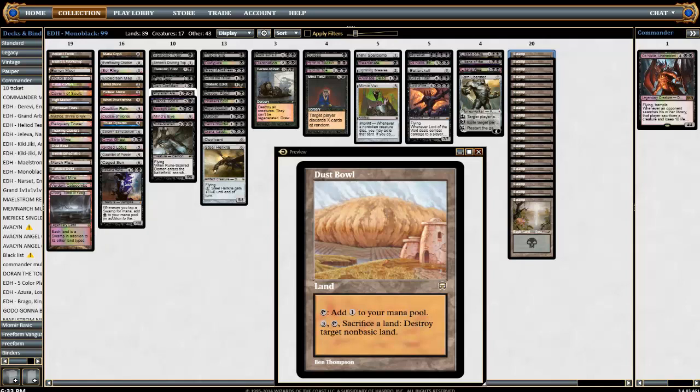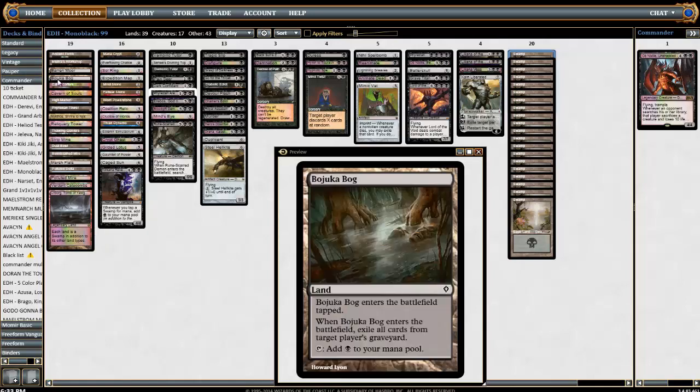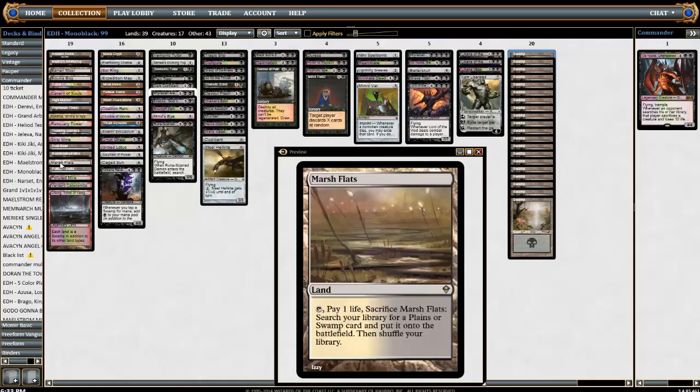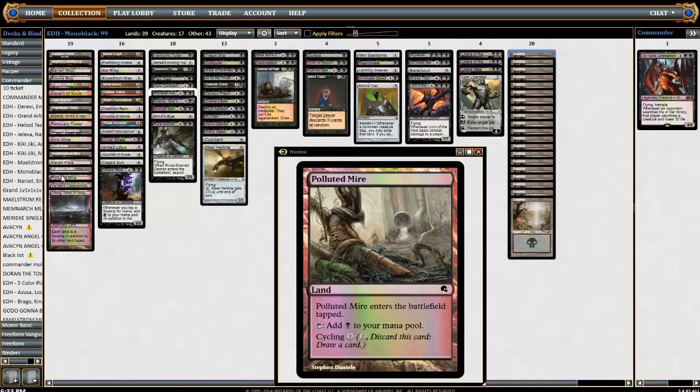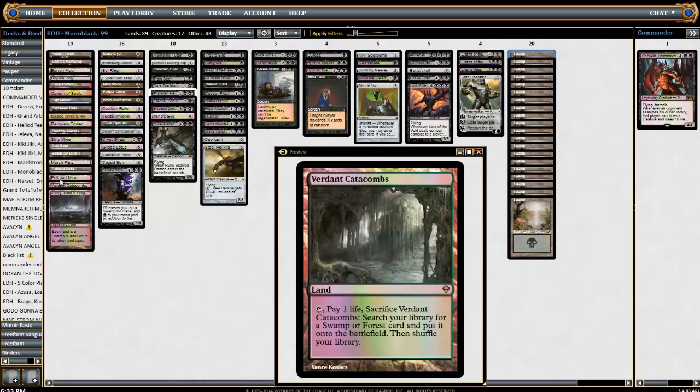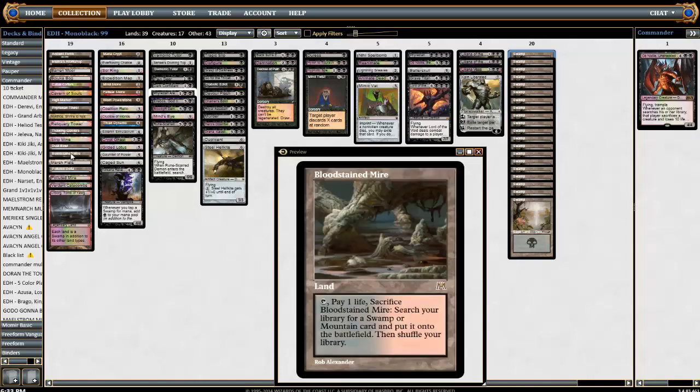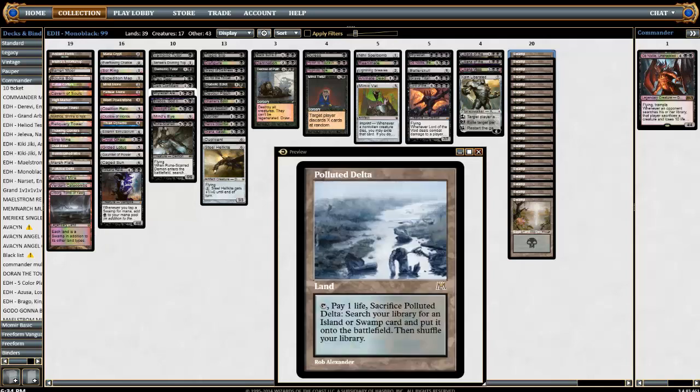I like Dust Bowl with cards like Bojuka Bog and Crucible, because if you have a Bojuka Bog you can just keep Bojuka Bogging them, and sometimes you want to rebuy it — Dust Bowl gives you a way of doing that. We have our fetch lands: Bloodstained Mire, Marsh Flats, Polluted Delta, Polluted Mire — that's another cycling land — and Verdant Catacombs. I think that's all of them: one, two, three, four — they're all there.